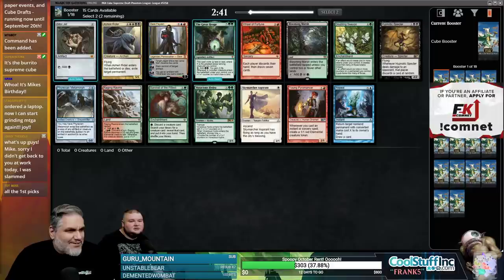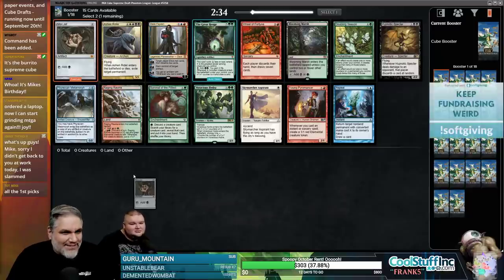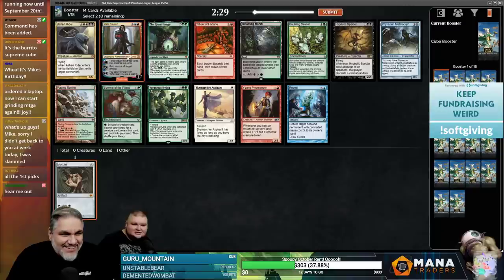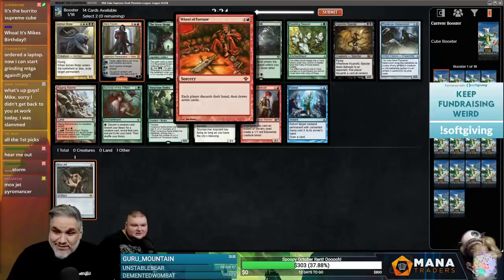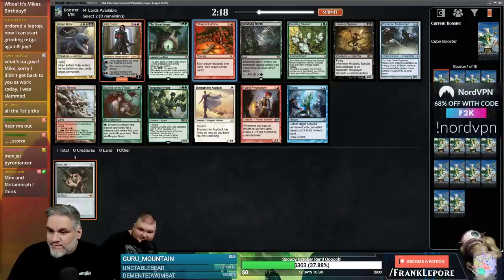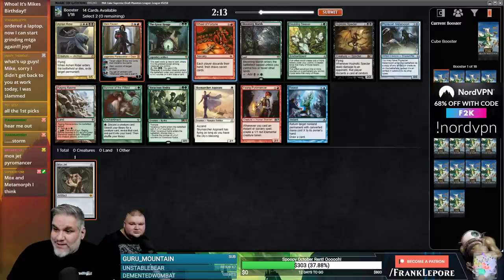Think of how many chances we have to open power. We're definitely taking Mox Jet — that's step one. Step two, Dak Fayden is good. You can also see taking Metamorphose; this card is $200 in real life, I just learned today. I could have sworn I had a Wheel of Fortune but I don't know where it went. It's the best version of the wheel, basically, and in red there's no other options.